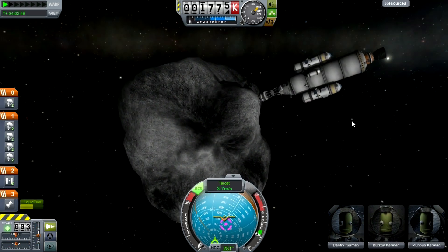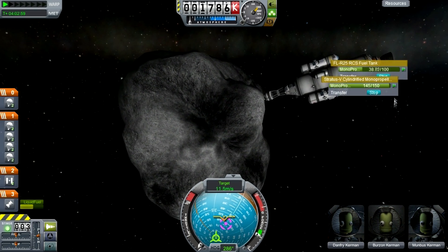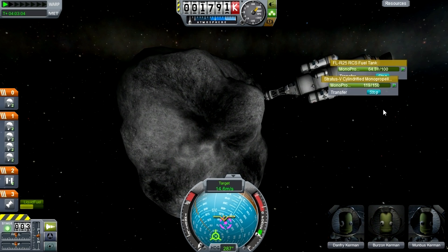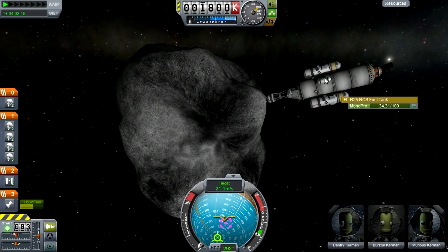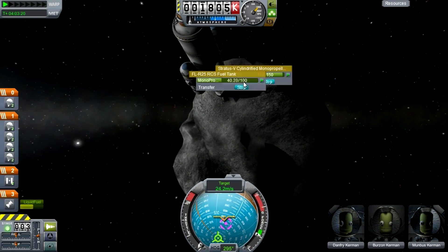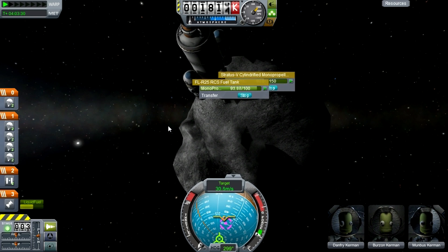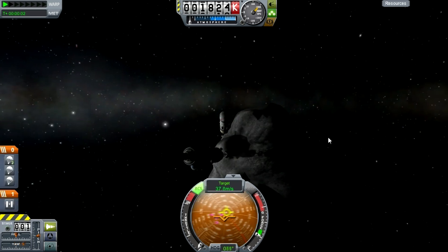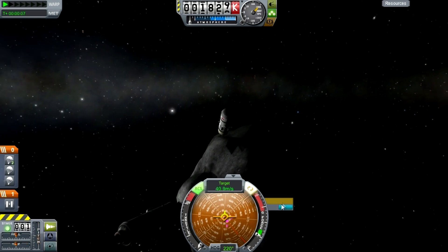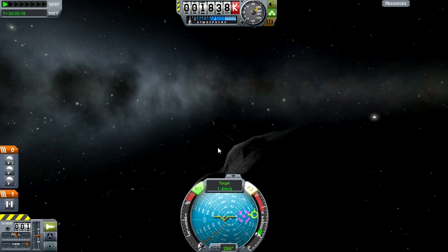Make sure you're not going too fast — only a few meters per second when you make contact. I came in a little hot but it worked. Now I'm transferring monopropellant over to the little probes, since I want to attach them to the asteroid to help slow it down in the atmosphere. There's the monopropellant being filled up, and that's pretty much it — we just have to decouple those probes and attach them.